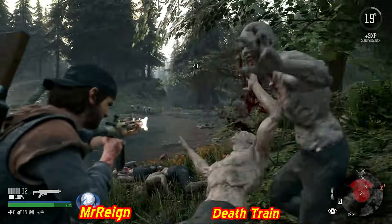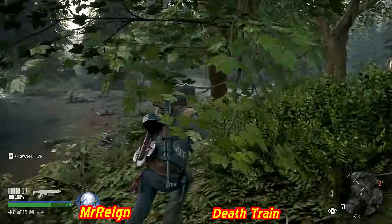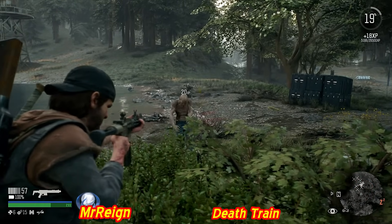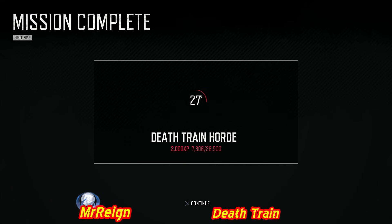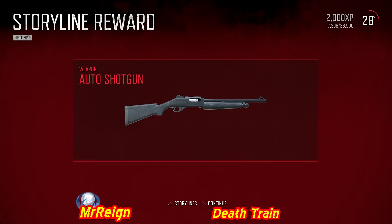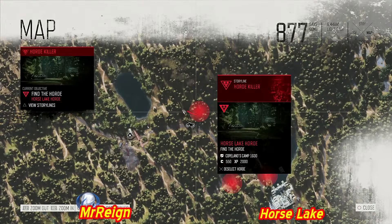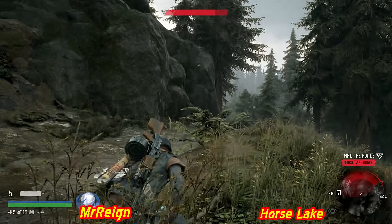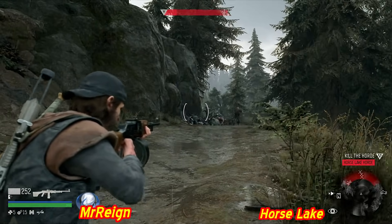The weapon sometimes doesn't fire - probably double-pressing R2 to begin firing. Skipping ahead to find the last enemy, then moving on to the Horse Lake horde. Trying to get a good ending shot but it wasn't even the last one. The auto shotgun unlocks at 25% horde kill progress - and in the description there are percentages for all unlocks and what they unlock. The final unlock is the John Horde Killer custom bike accent/ascent decoration.